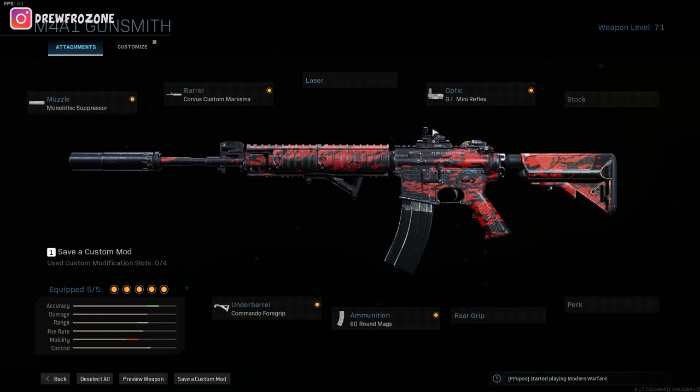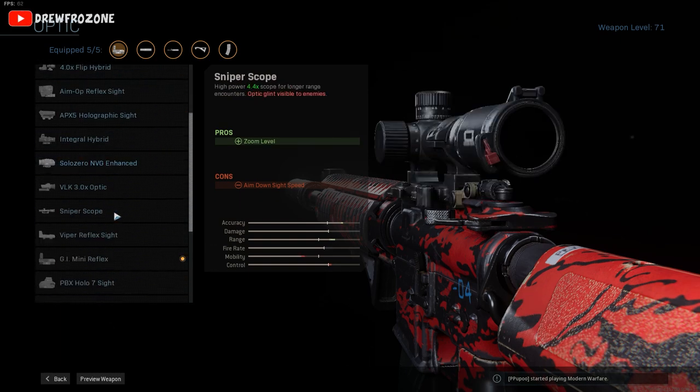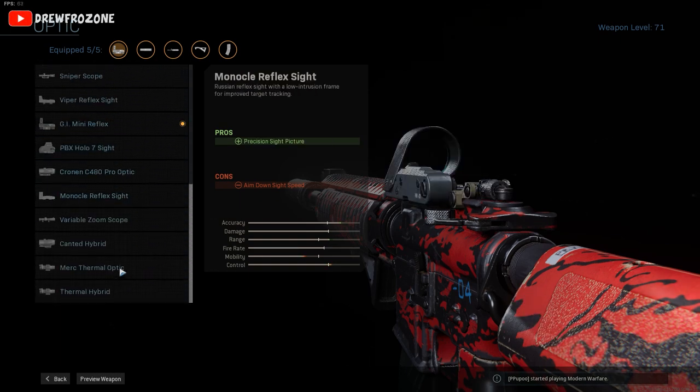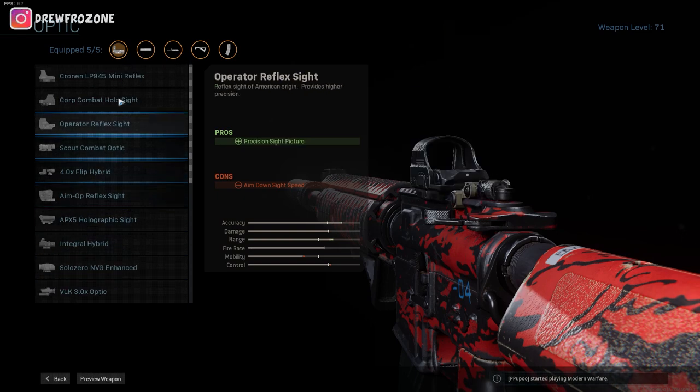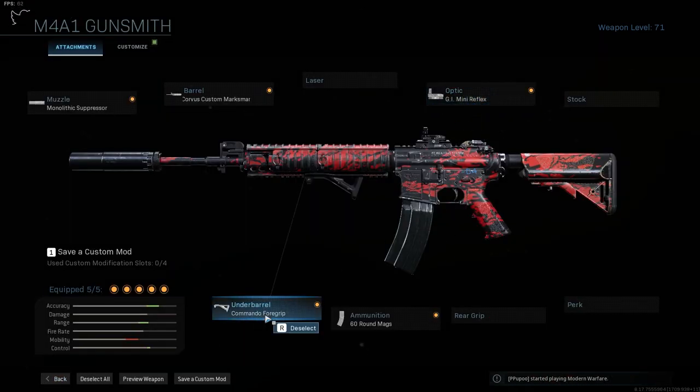The GI Mini Reflex — the optic really comes down to whatever you like. I don't really mess with thermals all that often, but I like the GI Mini Reflex so I rock with that. Then the Commando Foregrip and the 60-round mag. With this class, I just beam people from so far away and it barely kicks at all. I think this might be the best M4 class, or at least one of the best.